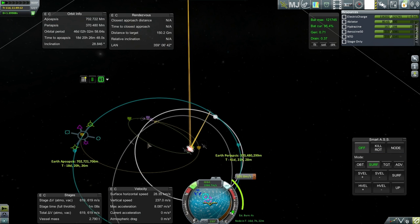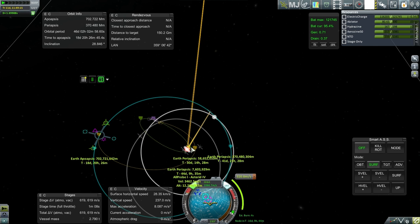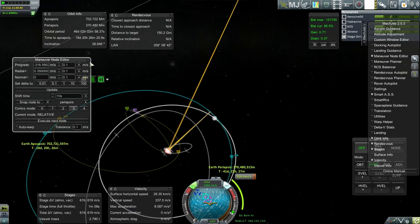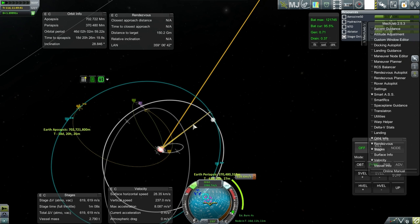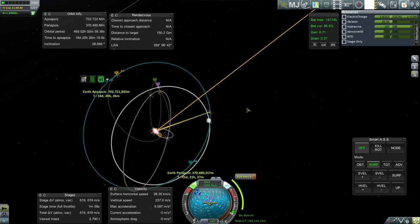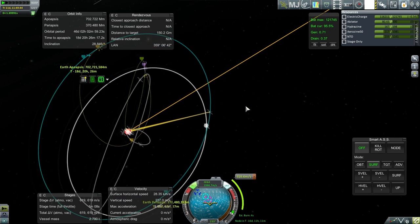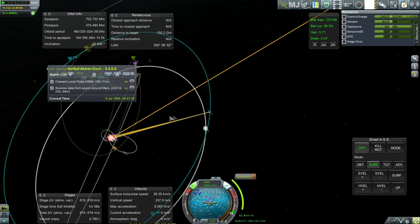I think we're gonna have another flyby of the Moon and it's gonna give us an assist to get into Earth's atmosphere here. Okay, it says 178 kilometers — I'll take that for now. We'll adjust with RCS. This maneuver is in 16 days. Well, that's quite a while, but it can survive that — no problem. We could probably do some other stuff in the meantime.